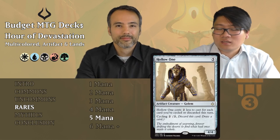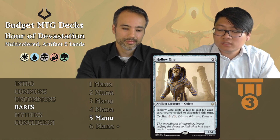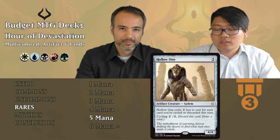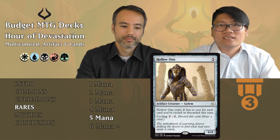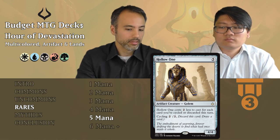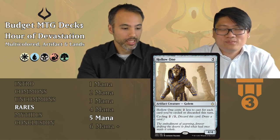Hollow Ones: five mana, 4/4 golem. It costs two less to cast for each card you cycled this turn, and it has cycling for two. So it can get quite cheap. If you don't have a big creature, this can be your big creature — it can actually get pretty cheap if you're cycling other things. All in all it's just not bad; you're in any color and it's a fine filler card.